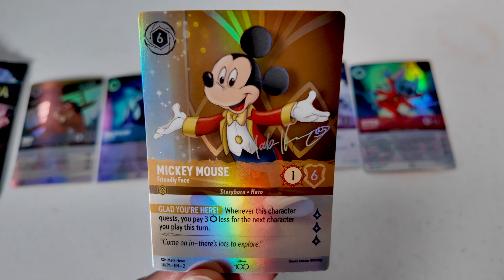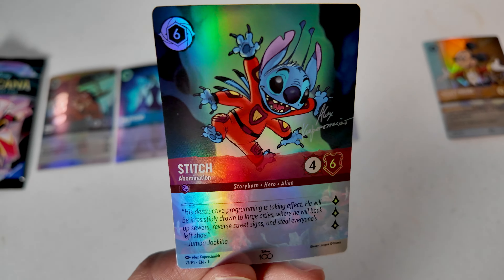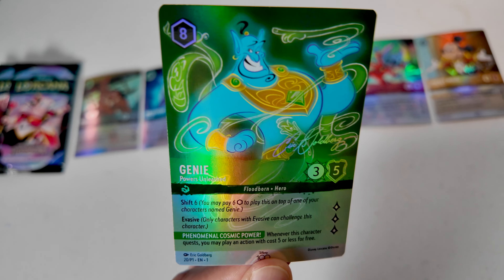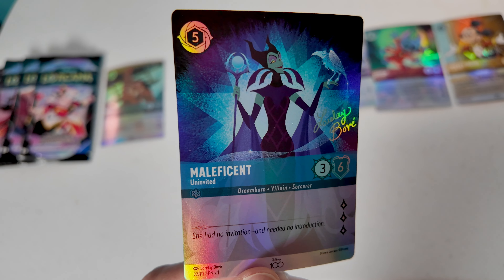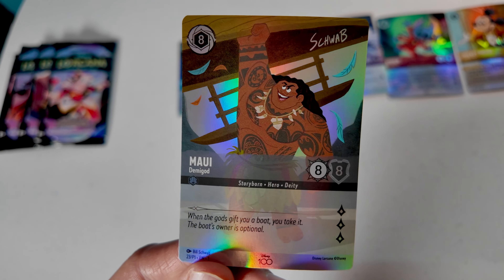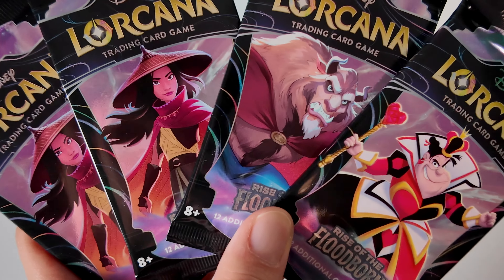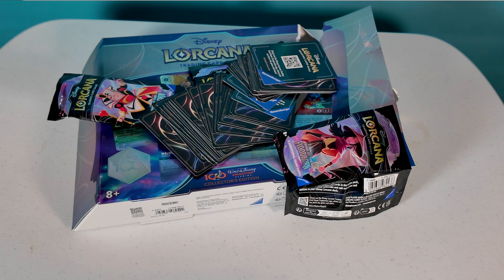Mickey Mouse. Stitch. Elsa. GD. Maleficent. Maui. Really beautiful cards, and the booster packs inside it were whatever. But overall, this was a beautiful set, and I'm really glad I have it for my collection. Thanks so much for watching.